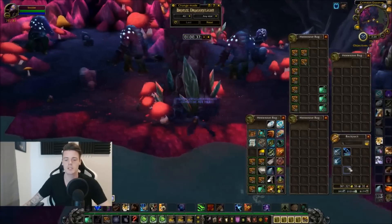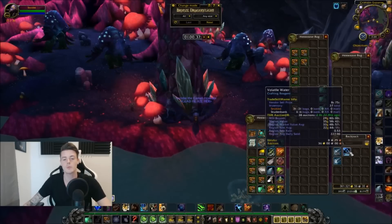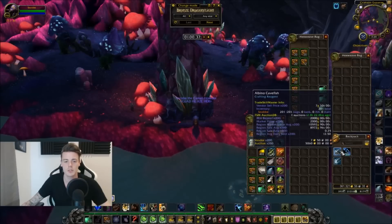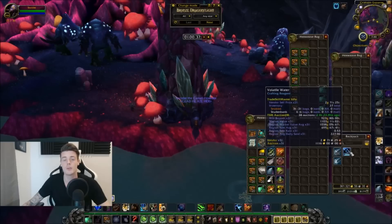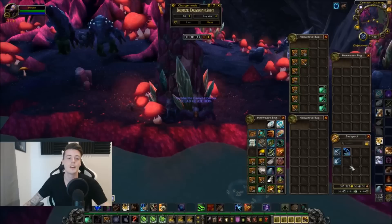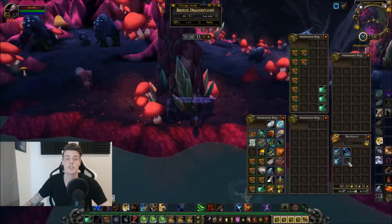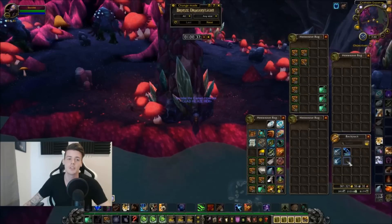In one hour I managed to get 201 Albino Cavefish and 31 Volatile Water. You can see my stopwatch right here. The market value on this is over 10,000 gold for the cavefish and 1,000 gold for the Volatile Water — so basically 11 to 11.5 thousand gold in market value in one hour. That is pretty damn good.